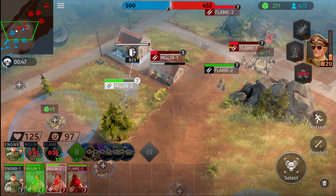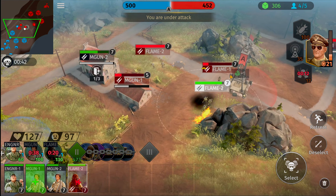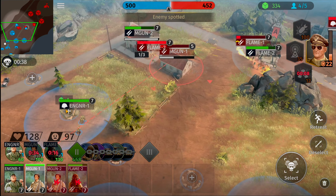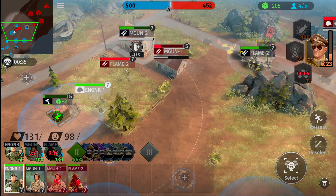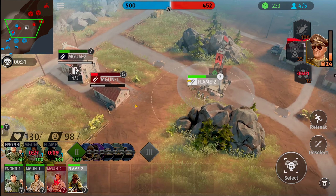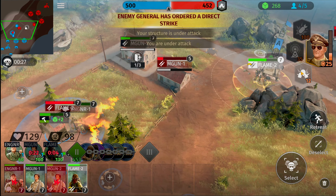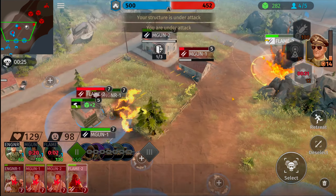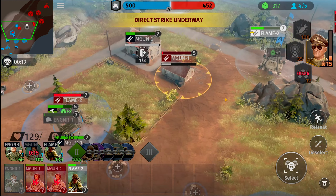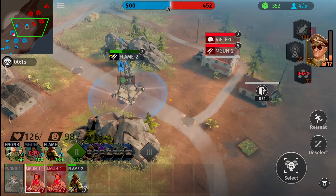Engineering squad, get over here on top of that zone so you can get better repairs. He goes for that house immediately — he's definitely going to be the kind that hides inside buildings the entire time. He's rushing up forward, boom — slap it down. Engineers, turn and get this tower up and running. Flamethrower squad is going to neutralize that zone. He activates a bomb strike on top of our flamethrower squad — we're going to counter with our own.